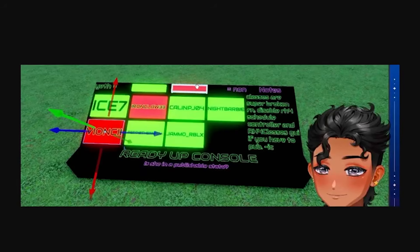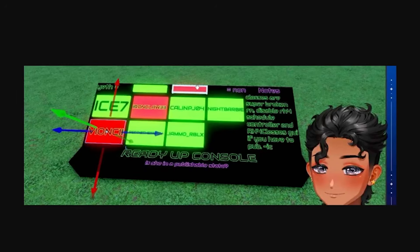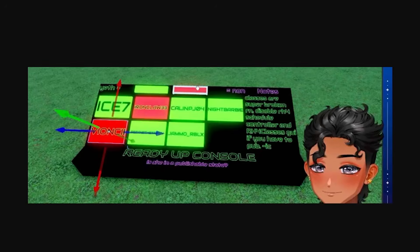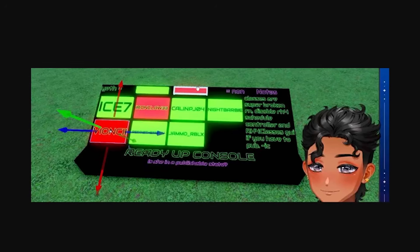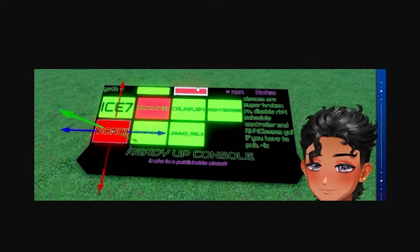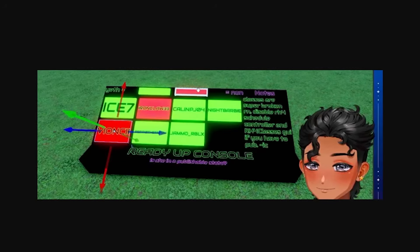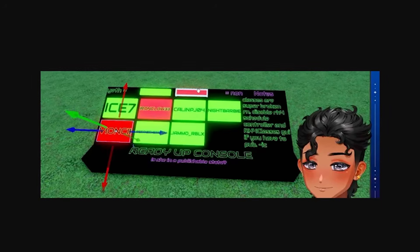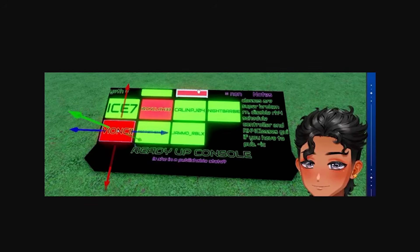Here's an interesting random piece of tea that somebody shared in my Discord server. This is how they test the updates before they publish them — they get the developers to come into the game and there's a button to click to tell them if they think it's in a publishable state or not. If it's not publishable, they mark it red to indicate a bug or issue, and if it is publishable, they mark it green.